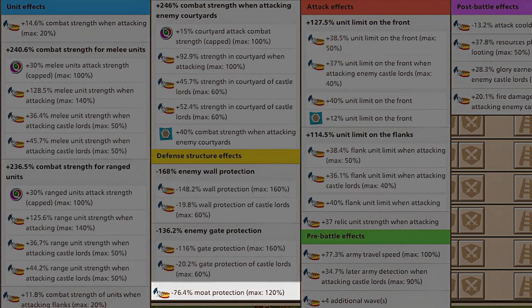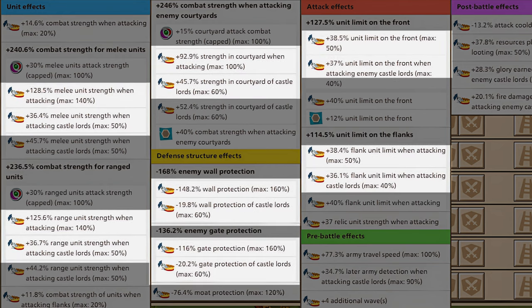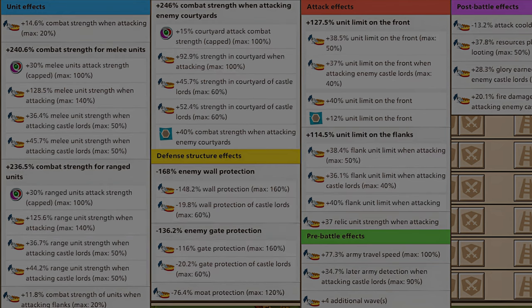However, the moat bonus is very weak. It's better to have a good wall and moat bonus than a good gate bonus, because battles on the walls typically take place on the flanks, not the front. He should also maximize the attacking and attacking castle lords bonus. He can obtain better equipment from the Outer Realms or Wheel of Affluence. Also, his late army detection and army travel speed are not that good and should be improved.